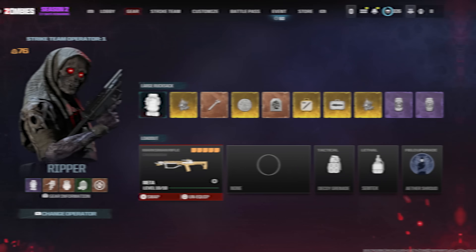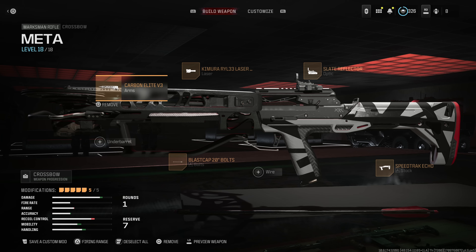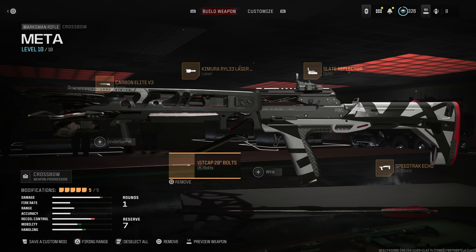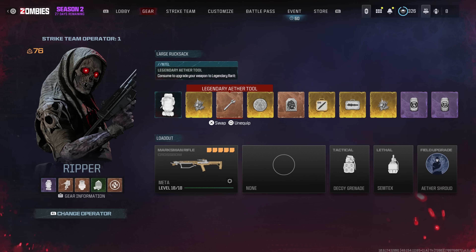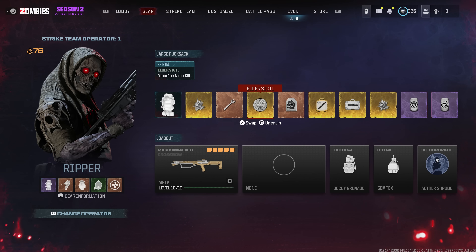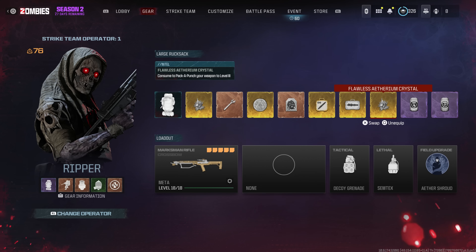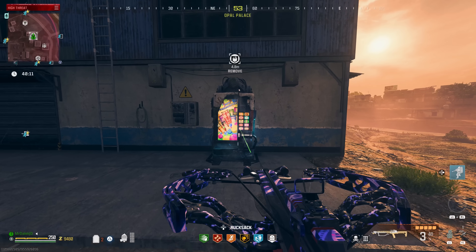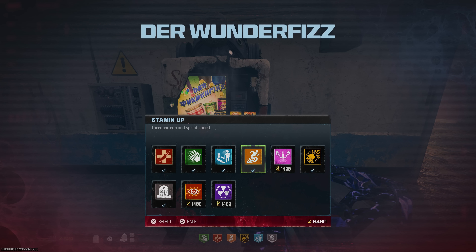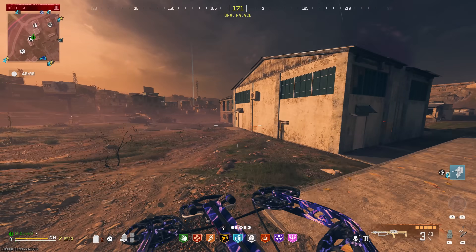For the current best solo elder sigil setup, you're going to want to run the crossbow. It's incredible thanks to the blast cap 20-inch bolts. Copy this class, Pack-a-Punch it to level three legendary, and make sure you have an elder sigil. For solo, it's heavily advised to have the golden armor plate and the ether blade. The scorcher isn't required but makes traversal easier. Bring perks and highly advise running ether shroud as a solo. Before going in, buy every single perk — especially PhD Flopper, otherwise the crossbow might kill you.